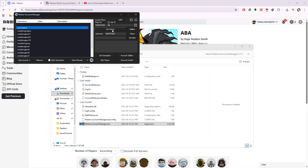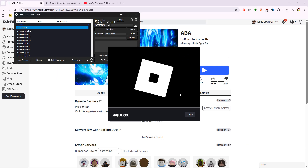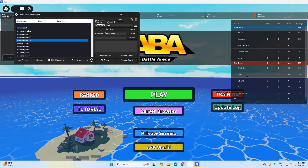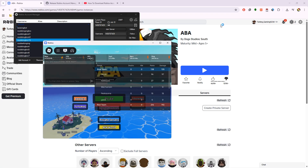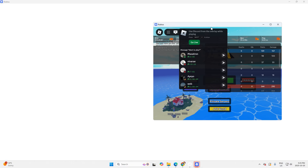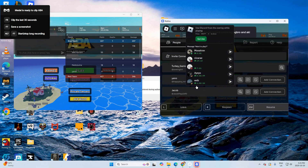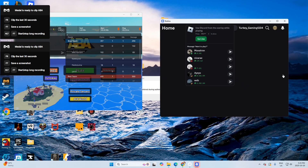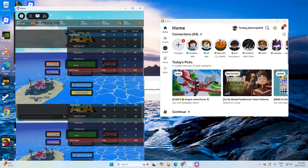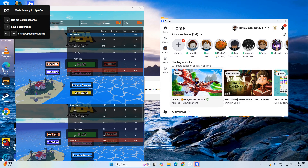After you put this in, you're gonna want to join a server. It's gonna launch Roblox. You can launch your other accounts while you're doing this as well. Minimize the screens, and make sure that you join a small server.